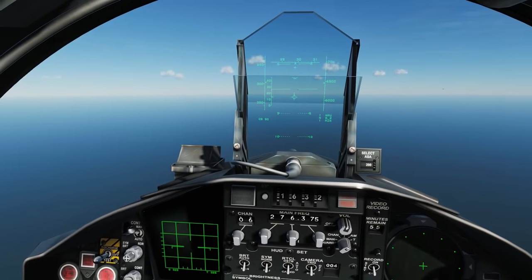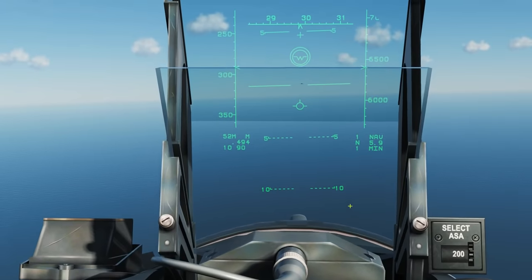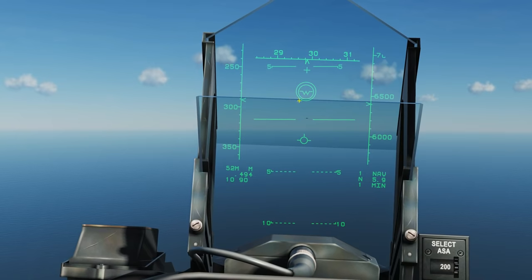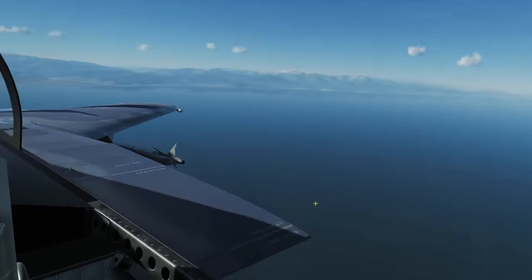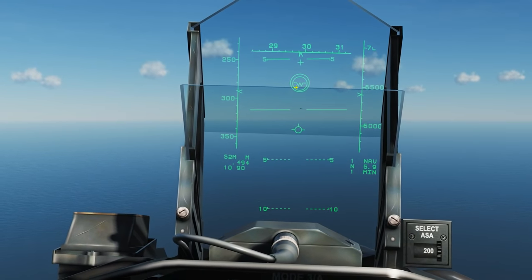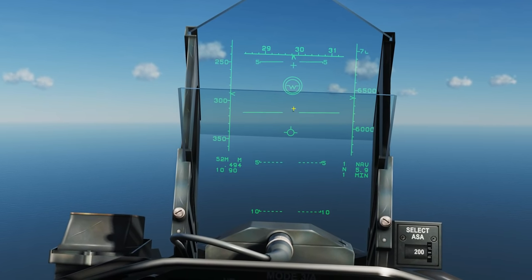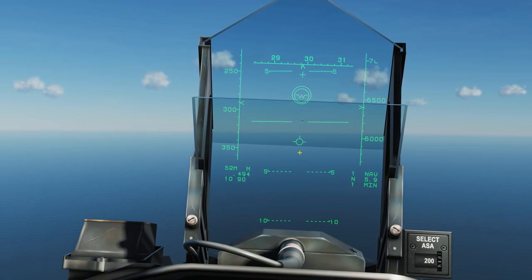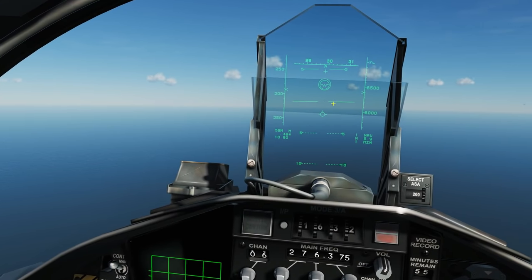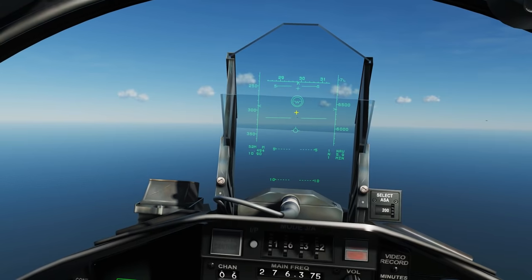We're going to unpause and press 6 for longitudinal aiming mode, which automatically selects one of our Sidewinders. This puts us in the default caged-to-bore-sight mode. The circle on the HUD is the detection zone of the IR missile's seeker head — currently caged or locked to our bore sight, which is our aircraft datum, the W sign. We have to maneuver our aircraft so that a hostile enters that detection zone until it achieves a lock, at which point the tone will change. Without radar on, we have no ranging information, so firing timing is by intuition.